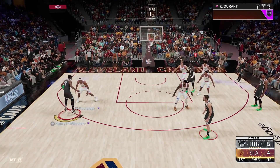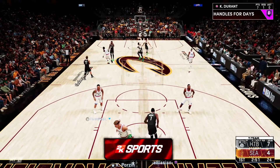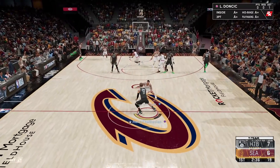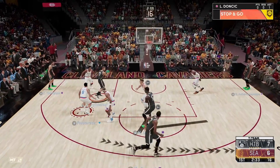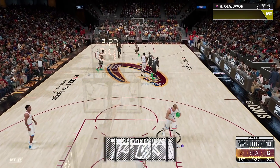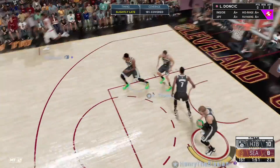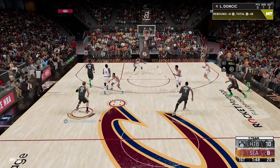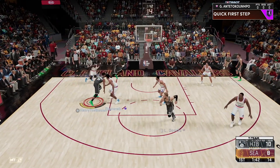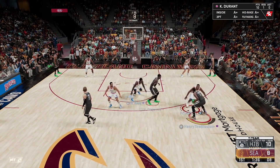My favorite thing about Durant — if you've watched my previous gameplays — is his size up. Look at the way he just goes left to right, boom crossover, and I'm gone. Oh my gosh, that's the dunk package they gave him — say good night! We also got Luka in here who I just did a gameplay on, check it out if you haven't already. Durant on the off-ball, dimer — you know the vibes. This card is not gonna miss wide open, I'm telling you that right now.